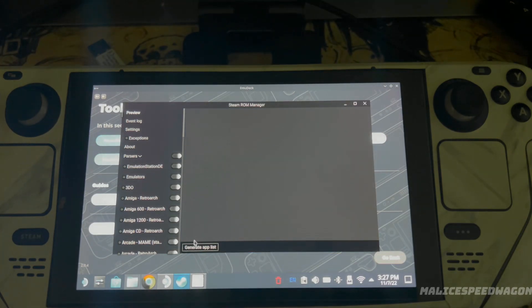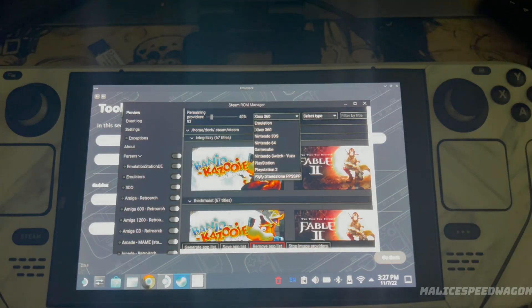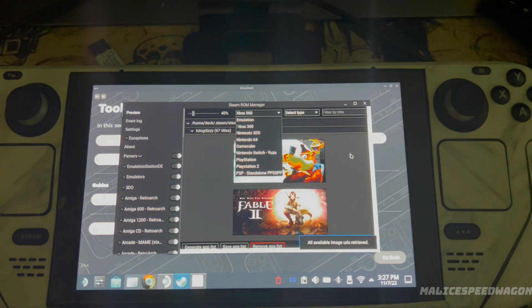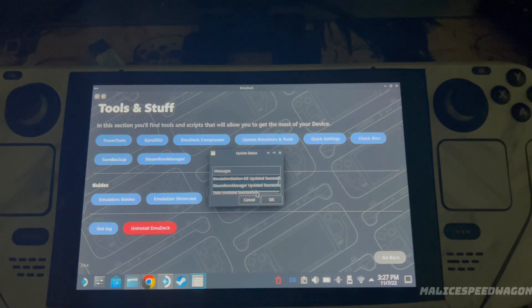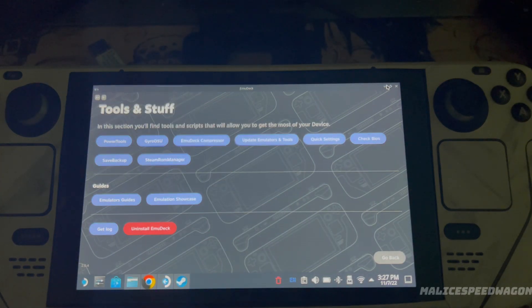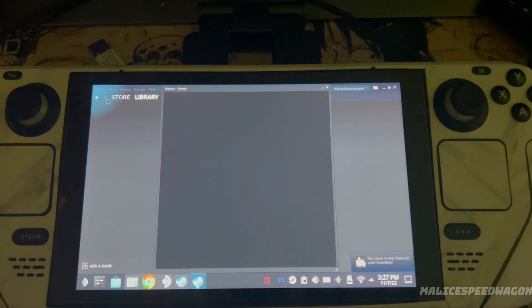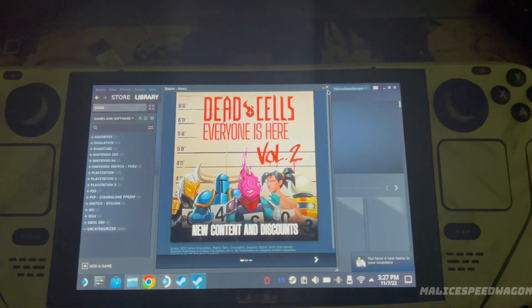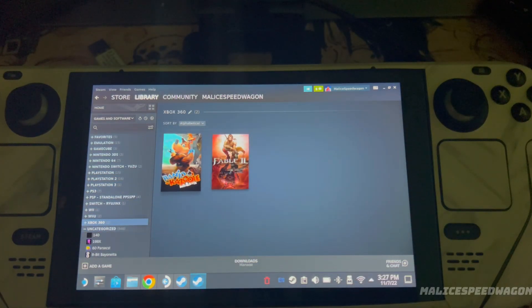Then hit Preview — it should show up with the games. The 360 library should show up in here. You can hit Save App Data. When you go to Steam after you relaunch it — sorry if the video is blown out, I had to use my phone — 360 should be in there as an area.